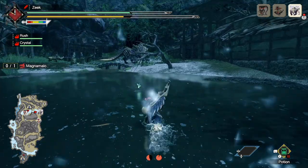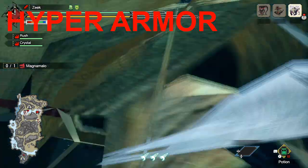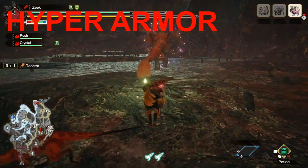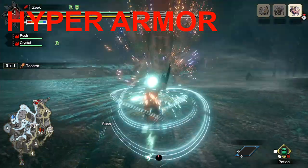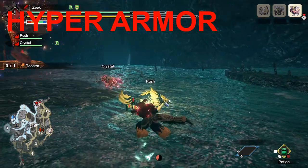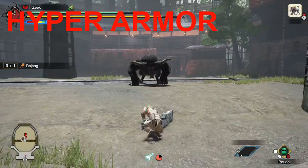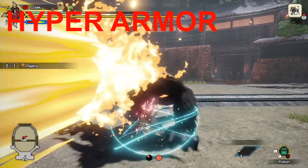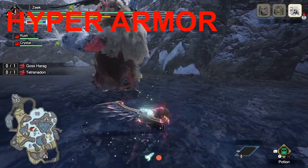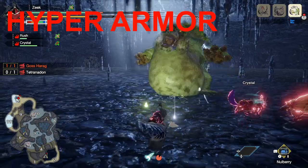The next term I will be using frequently in this video is hyper armor. Hyper armor is a state achieved through certain moves from the greatsword. Those moves are tackle, adamant charge slash, and rage slash. In the hyper armor state you become the immovable object — you cannot be moved or knocked back by incoming attacks. If you receive damage from those attacks, it will be reduced or chip damage. There is more to hyper armor and I will further elaborate on its uses in the video.